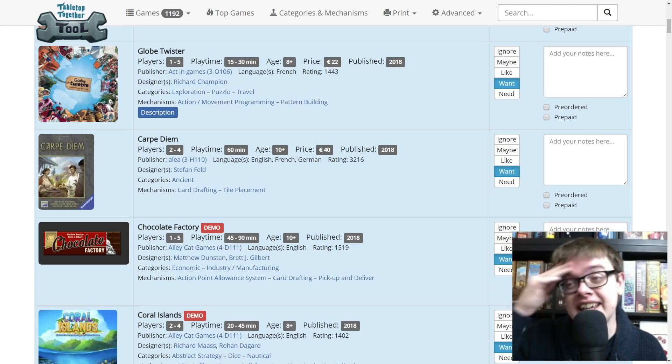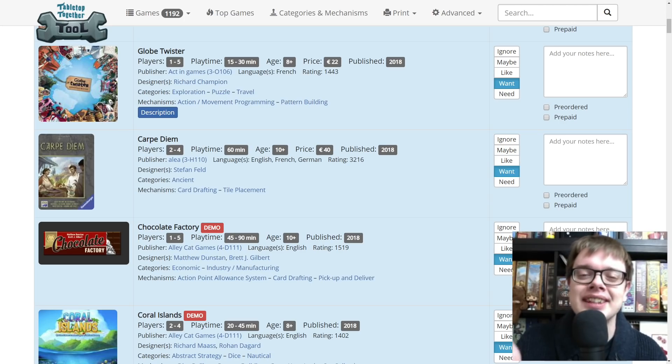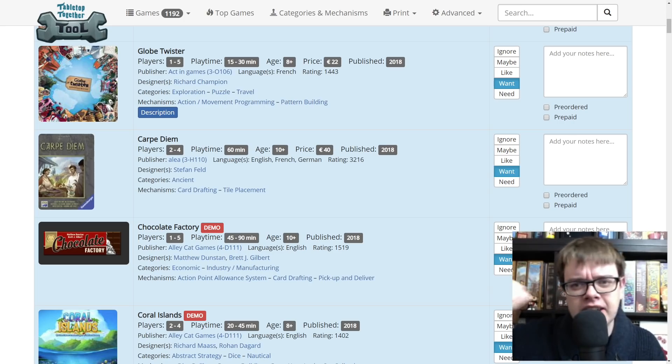Globe Twister is a programming game where we all start off with jumbled up pictures and these action tiles — move this here, rotate this here — and we need to basically get our pictures to look like the normal pictures again. Whoever does it best or fastest is the winner. I'm intrigued by that. Carpe Diem just missed out on the top 10 list — a new game from Feld. It's a really nice tile-laying game where we're building up these cities and there's a star-shaped board where you have to go to one of the two connected locations to get a tile. A playthrough is coming of that before Essen.